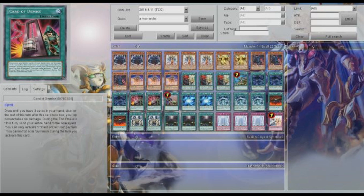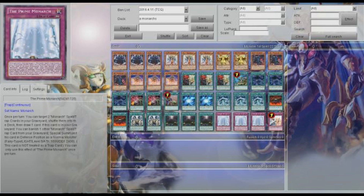You're not supposed to use Card of Demise when you open. You're supposed to use it around turn three — well, that would be your second turn assuming you're going first. Your third turn is when you could probably start playing Card of Demise, because at that point you've seen a couple of your Eidos or maybe you've seen Prime Monarch.